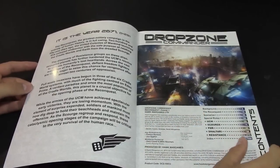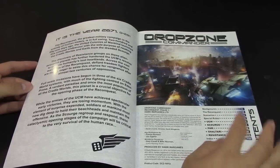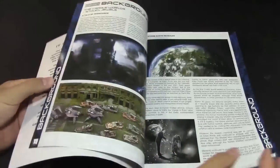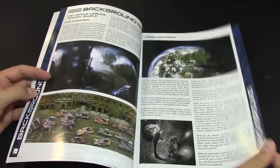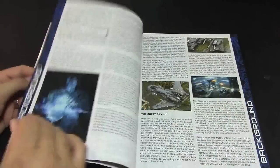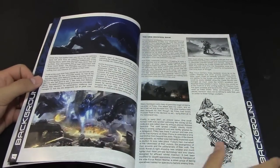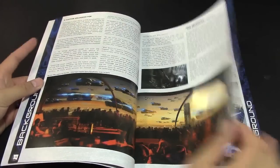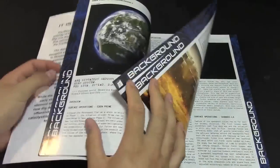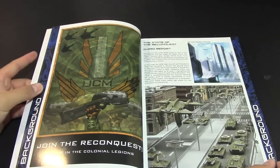There's a ton of background and a ton of new art as well. It talks about the reconquest of the cradle worlds, some new scenarios, special rules, and new stuff for each faction. Flipping through — new artwork throughout — it covers what's been happening, written from the point of view of some of the Resistance members and the UCM. There are some really cool pieces like 'Join the Resistance' and 'Join the Reconquest' — basically, people have been holding out against the Scourge and backup is on the way.